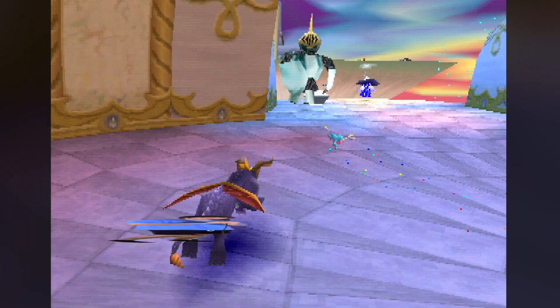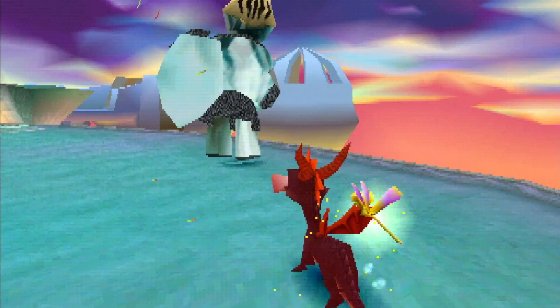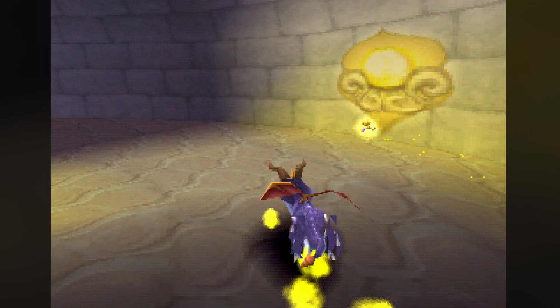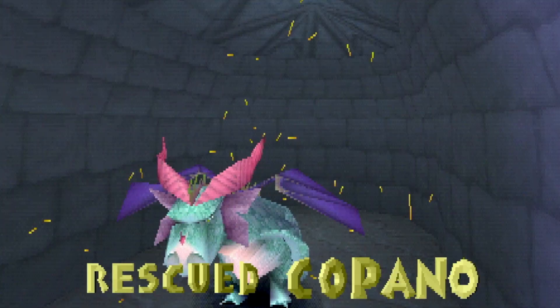This is the level with the big invincible knights, but we all know that invincible means a fiery kiss awaits me. It's definitely a top-tier level for me — there's just so much to explore, especially finding the hidden dragon named Kapano, who can only be found by taking a Treetops-like route.